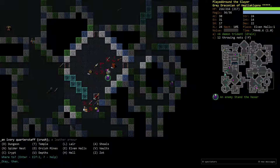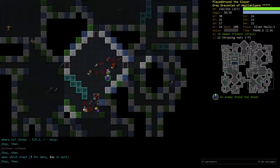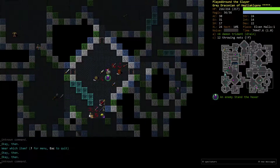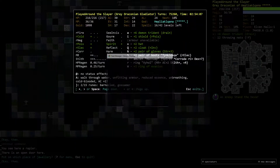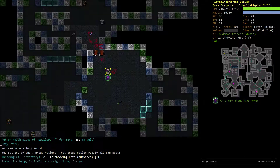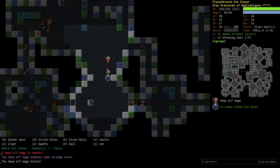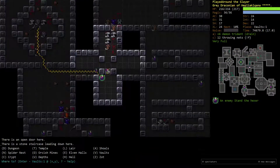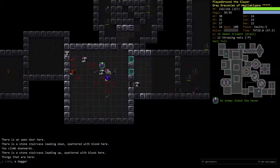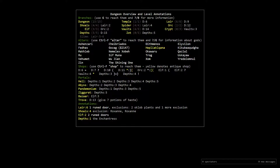Should our third rune be Abyss or Vaults? I guess it has to be Vaults, but I'm just not confident with my ability to do Vaults. It doesn't feel like the right choice — it just feels bad. If you guys have watched my videos, you'll know I very rarely do Vaults as my third rune. It's almost always Slime, and before the nerfs it was always Abyss. Is there anything else we can do to put this off? I guess we can go into Crypt, but nah, we won't bother.